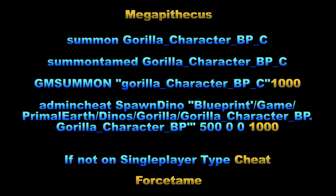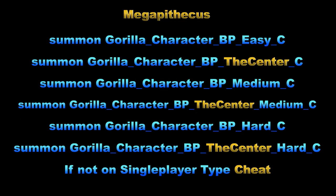There are several commands for the Megapithecus. The GMSummon command and the long blueprint command are the ones you have to type in if you want to choose the level of the dino — just don't forget to force tame those. And if you are not on single player, make sure you're typing in 'cheat' and leaving a space before the command if you're on a server.